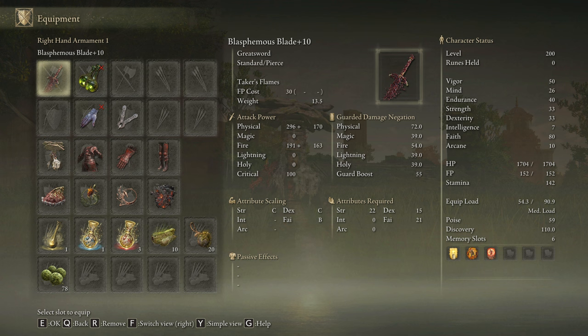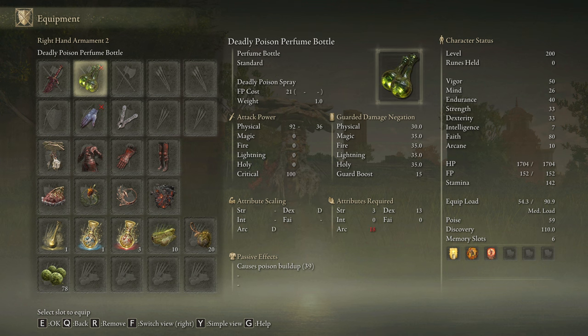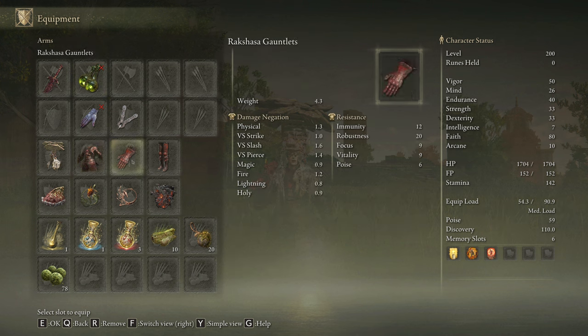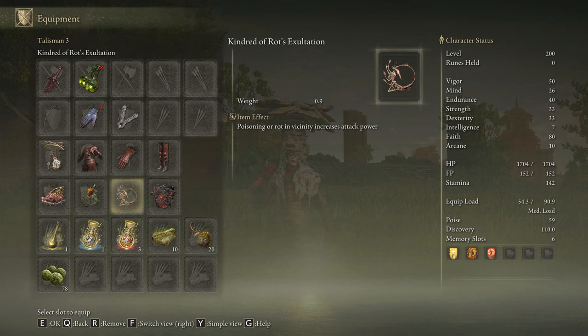For this build we will use the Blasphemous Blade on plus 10, any skill we have available to cast our buffs. We are going to use the Poison Hand that will increase our damage by 7.5% with each poison proc, and we are going to use the Deadly Poison Perfume Bottle to proc poison on ourselves. We are going to use the Rakshasa's Armor Set and the Mushroom Crown. The best talismans we can use for this build are the Shard of Alexander, the Fire Scorpion Charm, the Kindred of Rot's Exultation, and the Talisman of the Dread.